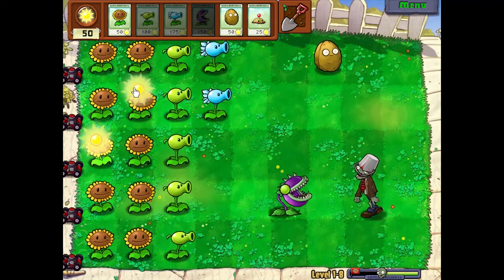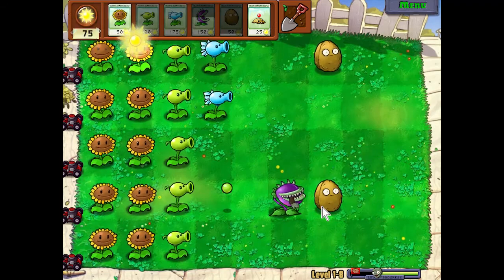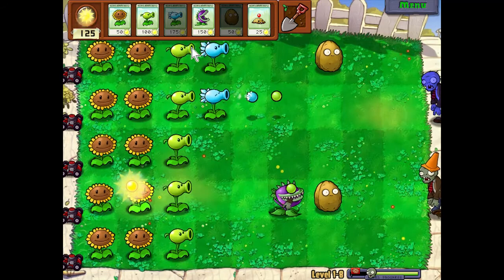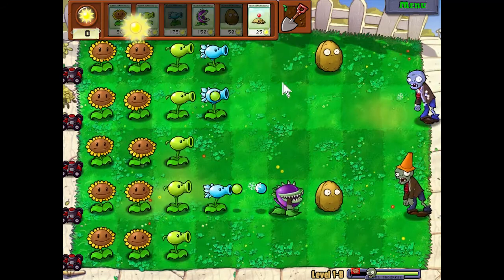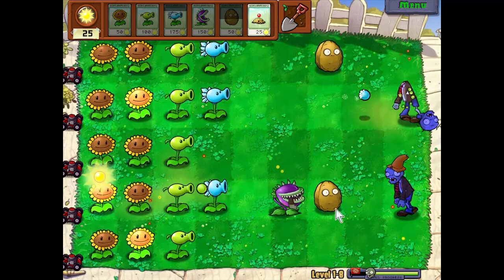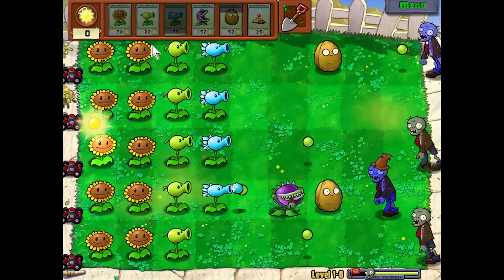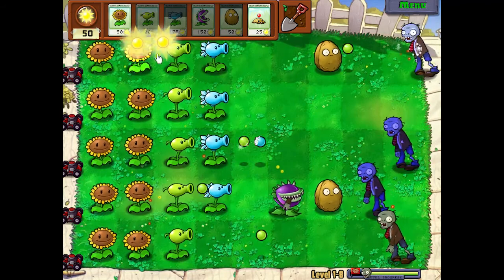Let's put this guy right here — I'll show you why they can be paired. These guys can bite kind of two squares ahead of them, so pair the chomper with a walnut. We got a guy coming in, let's slow him down. See, this guy's chewing, so this other zombie is going to have some free time to go to town on this walnut — which is fine, he probably won't eat it all, but I don't want the walnut to be damaged too much.